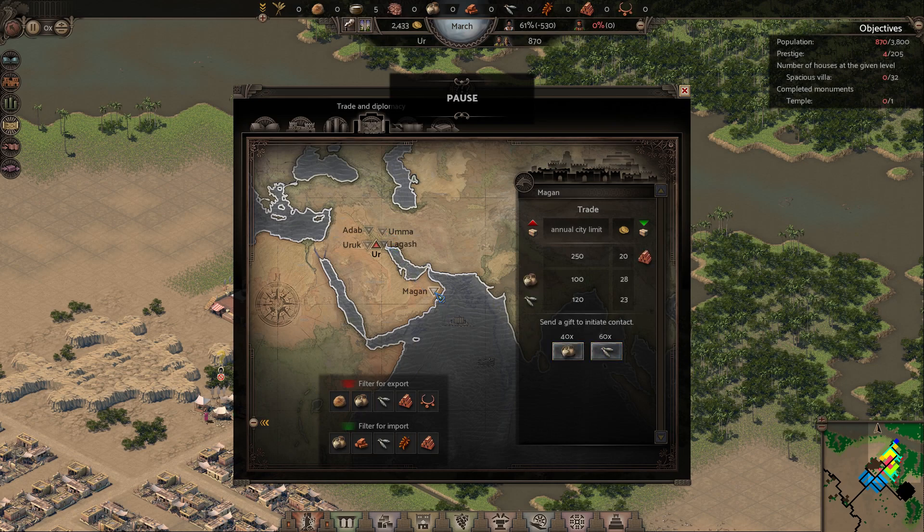It was Magan. Uruk? Adab. Where do I get the copper from? Well, that is copper. Here I was looking at brick - these are not bricks, these are copper. Suddenly that becomes very expensive.